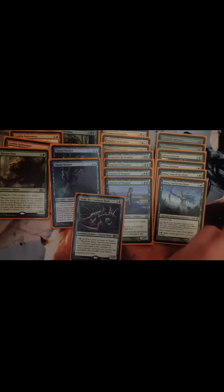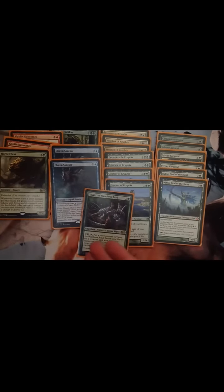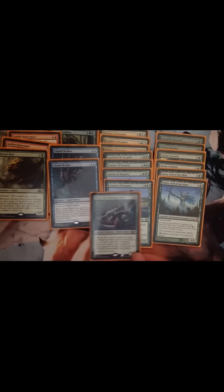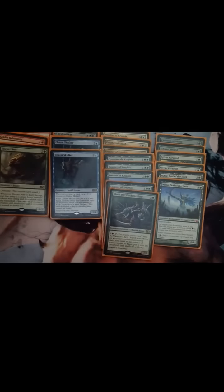The next thing is Yisan, the Wanderer Bard. I just really like it. If you pay three and tap it, you put a counter on it, but you can't do that until the second turn — unless you get the new Temur enchantment which gives them haste, then you can do it first turn. It's really good as you just get loads of creatures. And with Prophet of Kruphix you can do it on their turn too. I would like to run more than one, but I haven't found anyone who has one for trade.